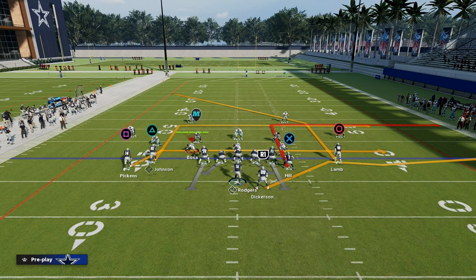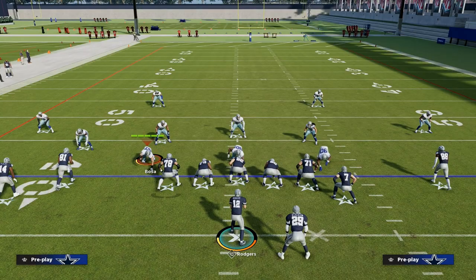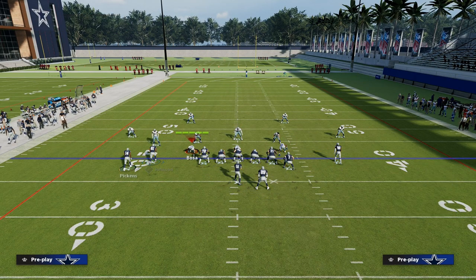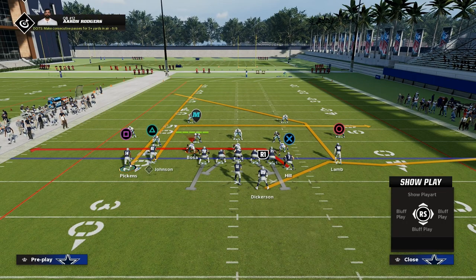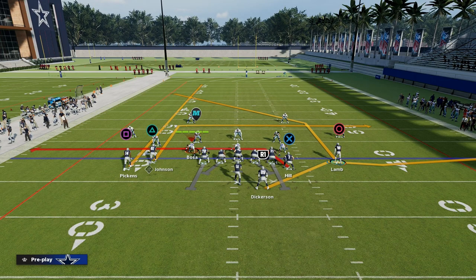We're going to turn Flood Drive into a shallow cross style concept. This is an incredible man-beating play — you're going to be really well equipped to attack man-to-man coverage, and also zone. What we're going to do is take our tight end and put him on a drag. Remember, on our power play he was on an out route. Then we're going to take George Pickens, our outside receiver, and put him on a streak. In our power play he was on a smart-routed in route. Calvin Johnson's route we can keep as-is. CeeDee Lamb's route is really good as well — in our power play he was on an out-breaking wheel route, now he's going to be on an in-breaking post route. You see how these routes are complementing what we did in our power play.